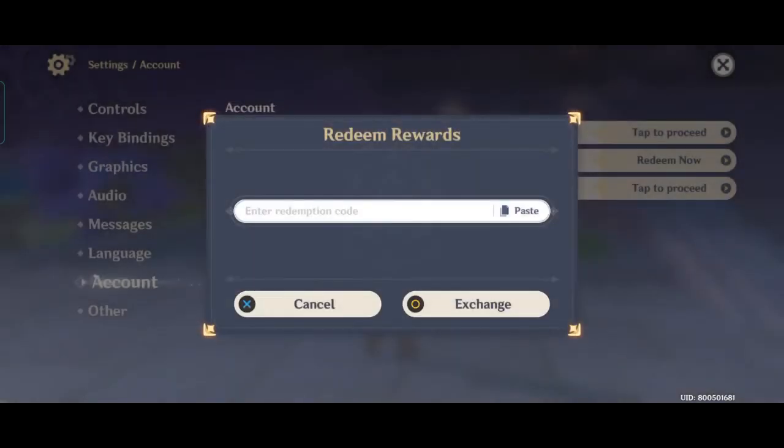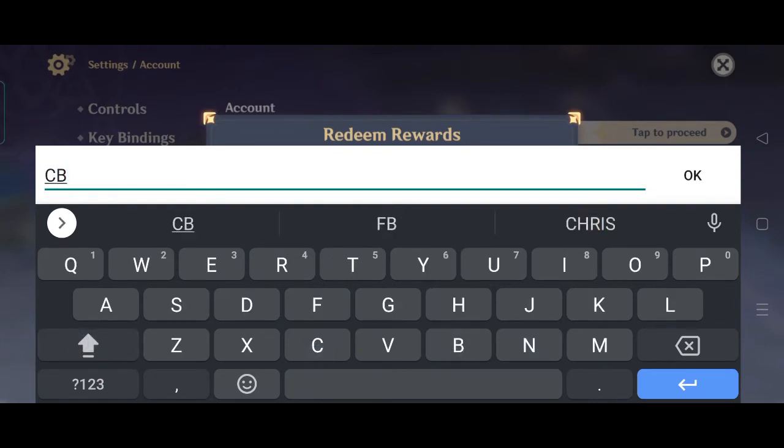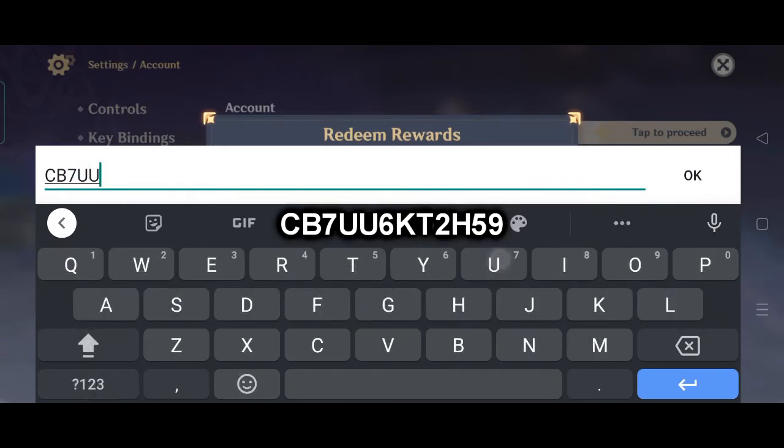So the next code is CB7UU6KT2H59. Exchange. Alright, successful.